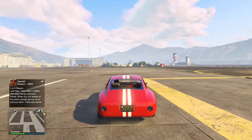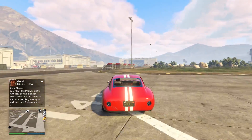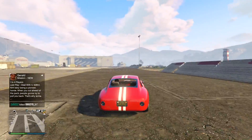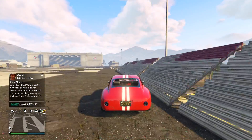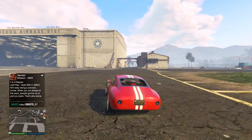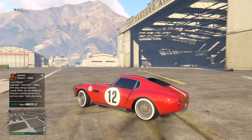Just before we start talking about the do's and don'ts of selling in public lobbies, I'm going to give some of you new players a little tip that you probably didn't already know. When you're selling crates in GTA 5, there are three different options. You can sell using a boat, a plane, and trucks. And you don't get to pick — it's always randomized.